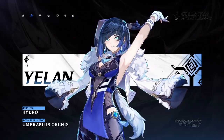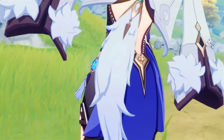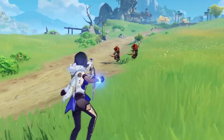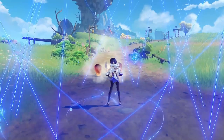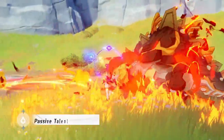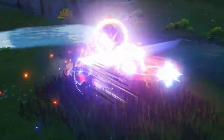We have Yelan. Yelan's a very good character — I have her myself at C0. I don't have a 5-star bow, unfortunately. She's like Xingqiu, but 5-star edition. One of her talents allows her to have a dice roll, and as time progresses, the damage goes up for whoever's out on the field — I think up to like 36%.